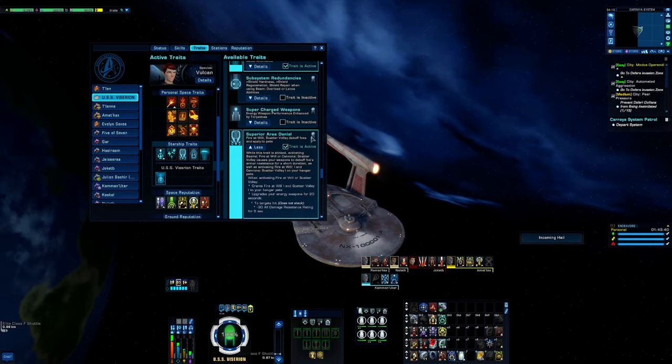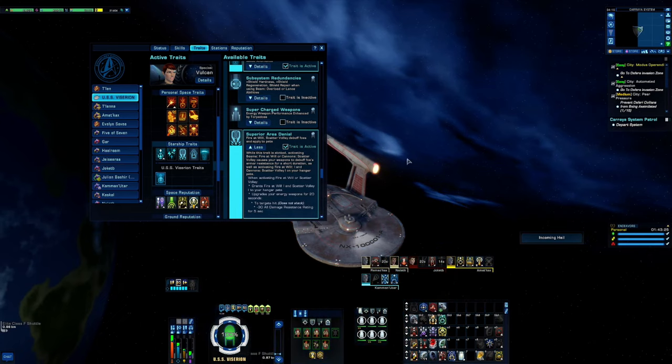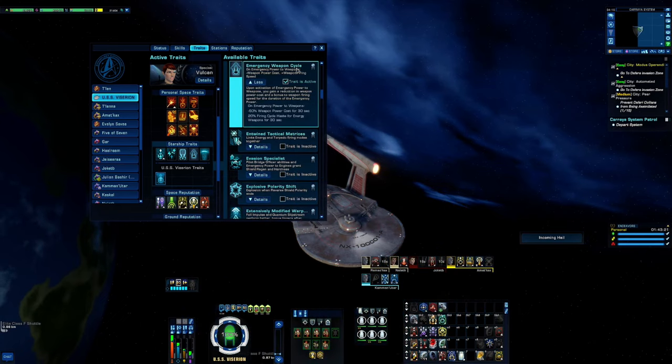Superior Area of Denial was used for my hangar pets — it grants Fire at Will 1 and Scatter Volley to your pets, so my pets were getting both. Emergency Weapon Cycle from the C-Store gives 20 percent fire cycle haste for energy weapons.